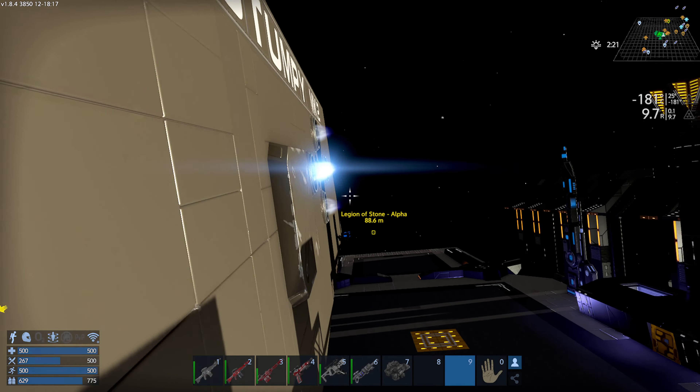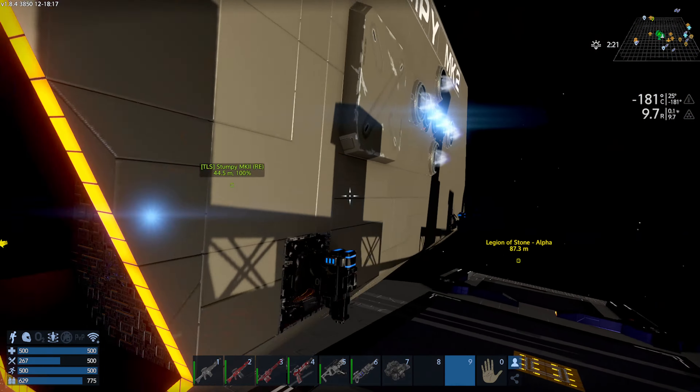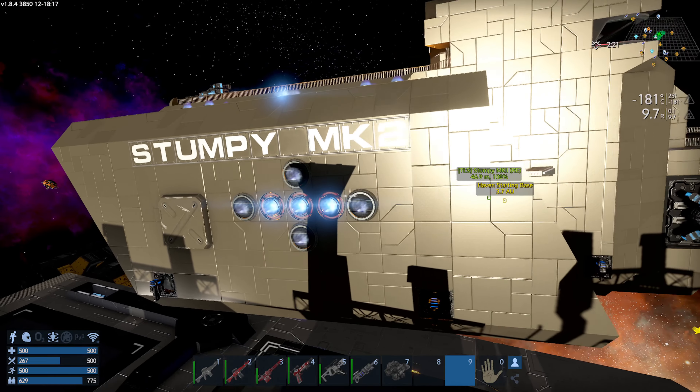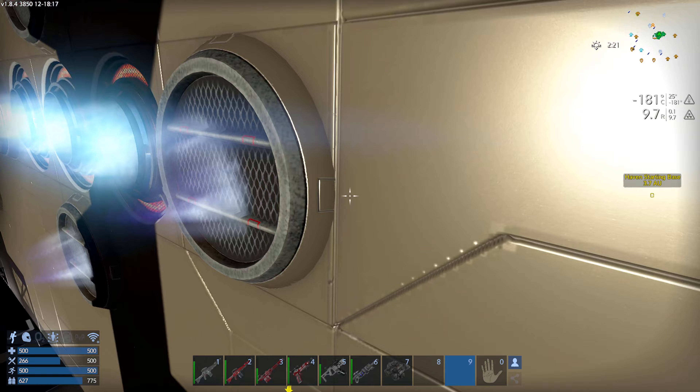I'm starting to wonder what this big patch is on the side — I guess that's for looks. There's a huge patch on your wall, I'm not sure if you're aware of that. Are these not real thrusters? They look like thrusters — or are they vents?